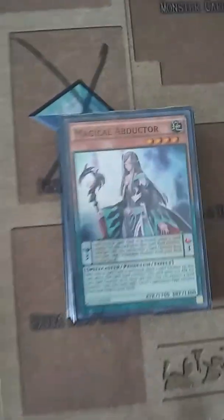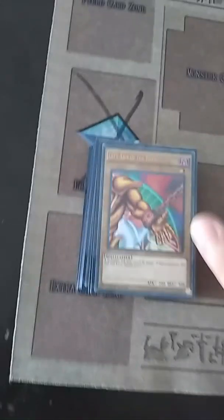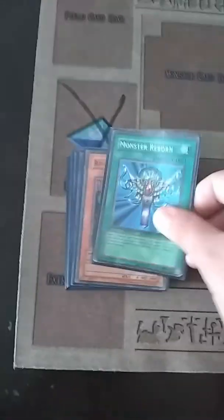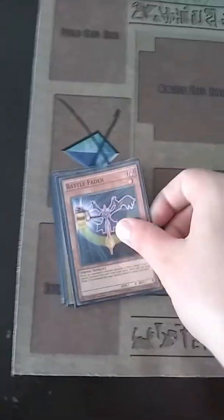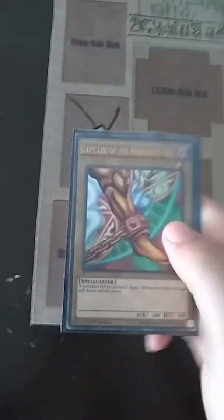Magical Abductor, Balbaboon, The Faces of Exodia, Pot of Duality, Balbaboon, Shard of Greed, Monster Reborn, Royal Magical Library, Dragon Pulse Magician, Dragon Pulse Magician, The Dark Magician, Battlefader, The Dark Magician, The Five Pieces of Exodia, Neo The Magic Swordsman, Neo The Magic Swordsman, Dark Magician, Hand Destruction, The Illusionary Gentleman, and last but not least the final piece of Exodia.